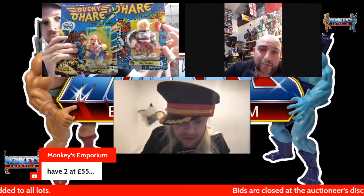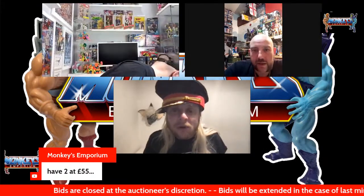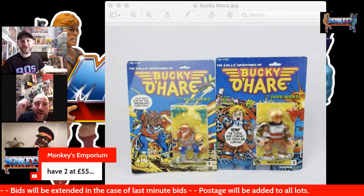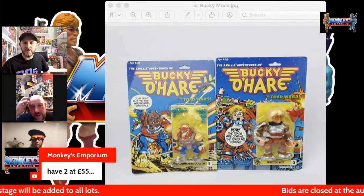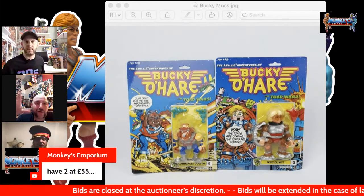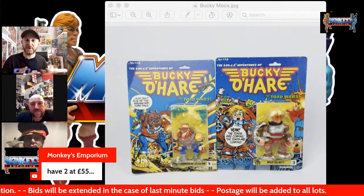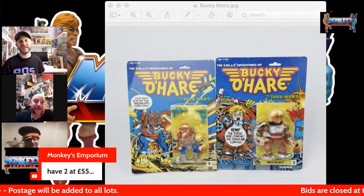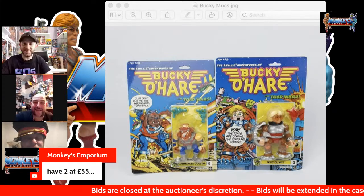Look at that artwork, man — it's very comic book, but it just attracts me to the card more than the figure. The figures are cool and they go with that whole 90s feel with Turtles and Toxic Crusaders. They look like the cartoon characters, whereas you get a lot of lines where the figures just don't look like what's on TV. Man-at-Arms in some of the comics hasn't even got a moustache!